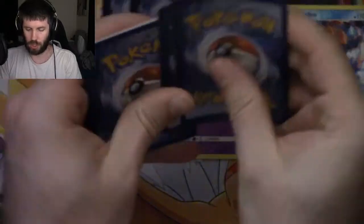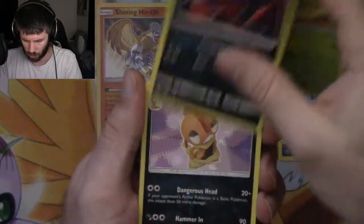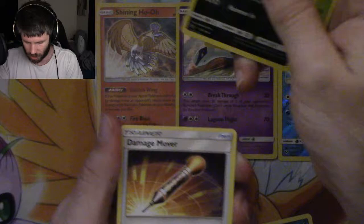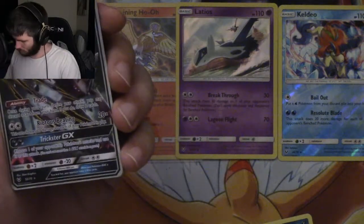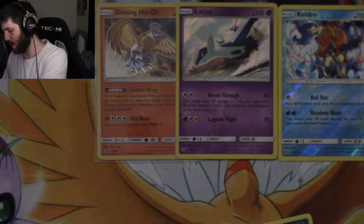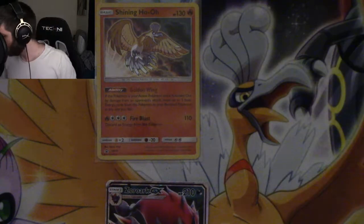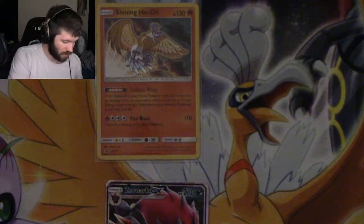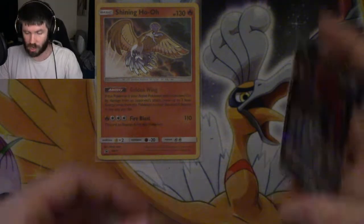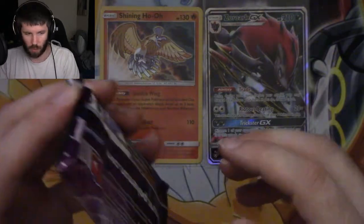Pack two: Breloom, Minun, Larvesta, Torquall, Ivysaur, reverse holo Zorua, Scrafty damage mover, and a Zoroark GX. How did I mess that up - I didn't take out the energy, that's why. Interesting thing: Zoroark GX - I've got like eight of them. It's supposed to be like one of the cards to pull in this set and I'm pulling them like crazy. Zoroark, can you channel into one of these something else?